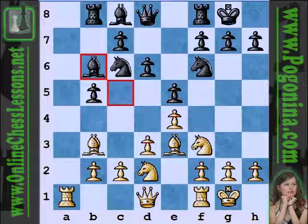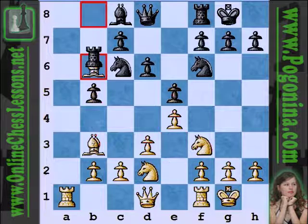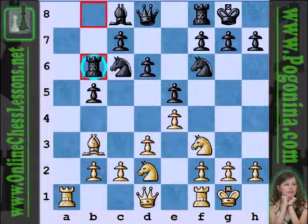Bishop b6 — black decides maybe I don't want to double my pawns right now. Now bishop takes b6, and obviously not a×b6, there's no need for that, so rook takes b6. The rook is slightly misplaced on b6, but I guess Poganina judged that this was a little better than having the pawns doubled by d×c5, leaving the bishop on c5.